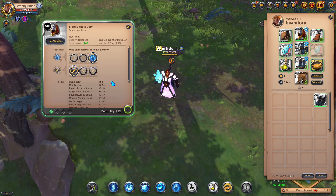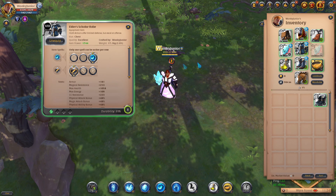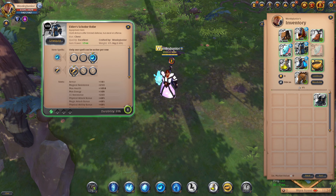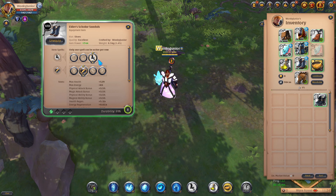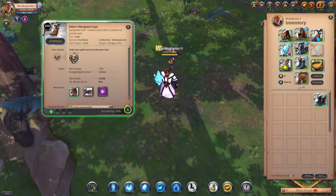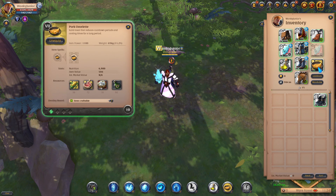For the helmet, you want to use the Royal Cowl, and pick the third ability and first passive. Then for the chest armor, go with the Scholar's Robe, and pick the third ability and first passive. Then for the boots, go with the Scholar's Sandals, and choose the third ability and second passive. Then for your cape, pick the Morgana Cape. And lastly for your consumables, go with Poison Potions and Omelette.